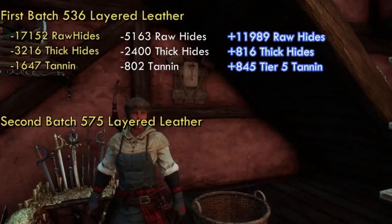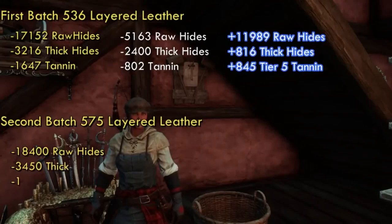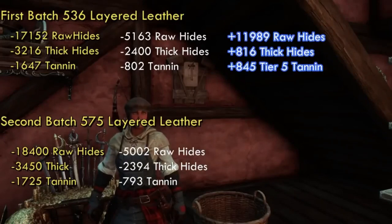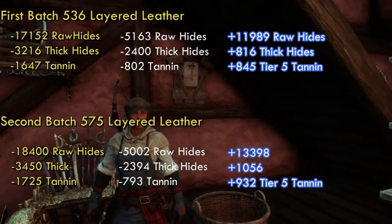For the second batch, to refine 575 layered leather you would normally need 18,400 rawhide, 3,450 thickhide, and 1,725 tannin. But our initial investment was only 5,002 rawhide, 2,394 thickhide, and 793 tannin. So here we earned 13,398 rawhide, 1,056 thickhide, and 932 tannin instantly, for nothing more than a mouse click.